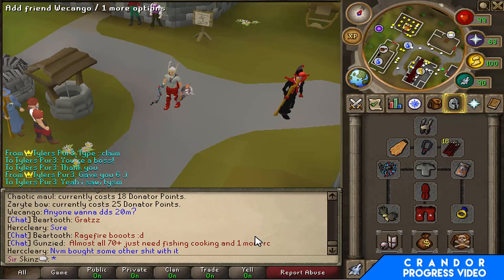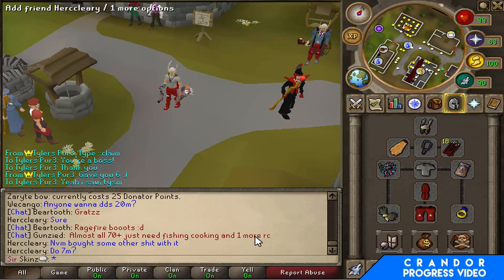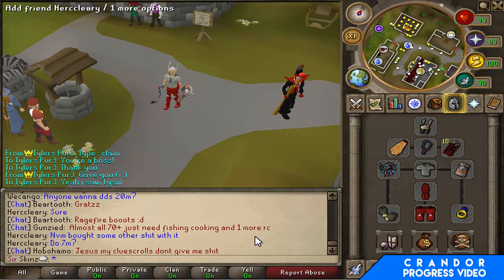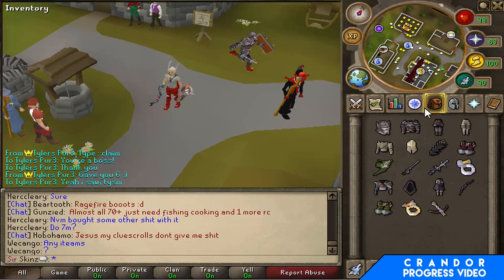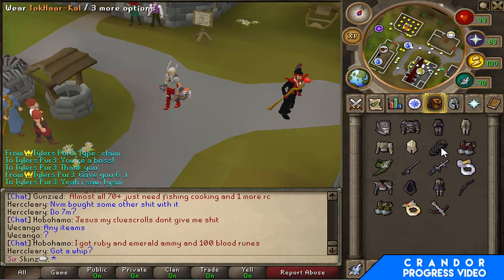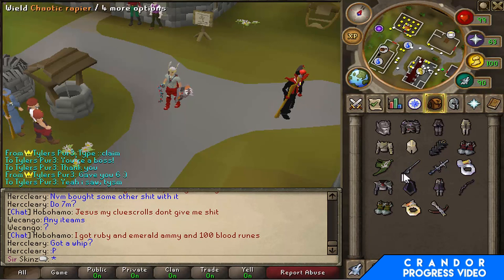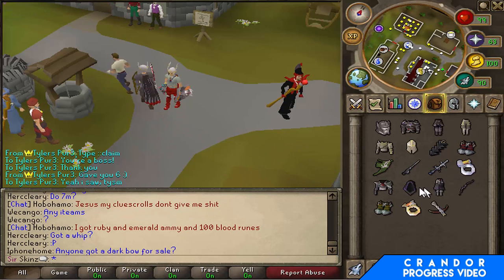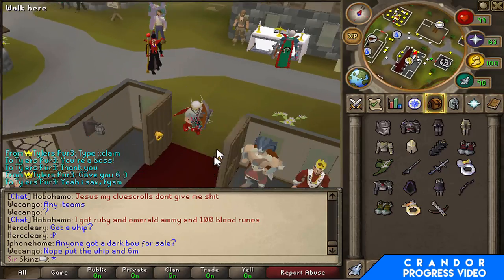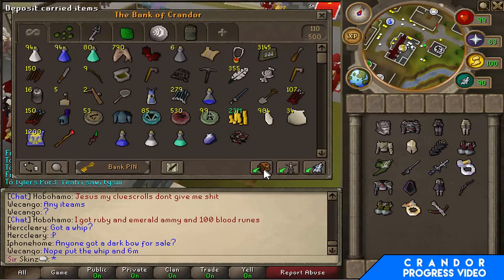I spent all my donor points and Tyler actually gave me an extra six because I had nine left and couldn't get anything decent. I asked if he could give me one more so I could get something for ten, and he gave me six — really cool of you Tyler, thank you. So let's go into what I bought: Full Torva, Full Wester and a Stat Helm, Top Cape, Steads, Divine, Chaotic Rapier, AGS, B-Ring Eye, Full Pernix, Zorite Bone, Glaven's Archer Ring, and a Chaotic Crossbow. This will come in very handy, plus I have access to the Donator Zone.